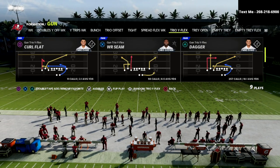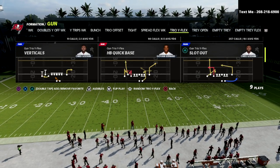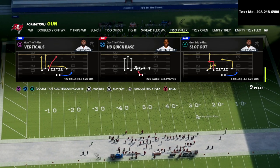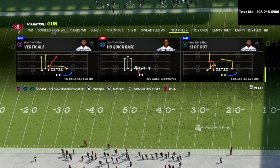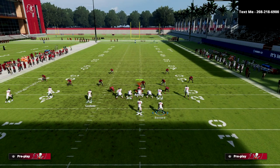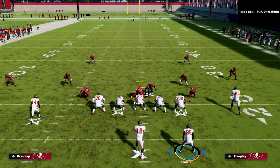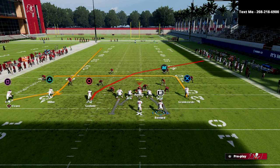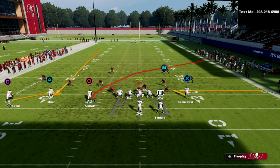You can actually do this setup from anything — all you need is a Slot Apprentice or a Hot Route Master. I personally really like to use the play Slot Out, but you could do this out of any play. One of my other favorites is PA Crossers, but we'll just use Slot Out. The setup is really simple: we're going to put Godwin on a crosser and block our running back.